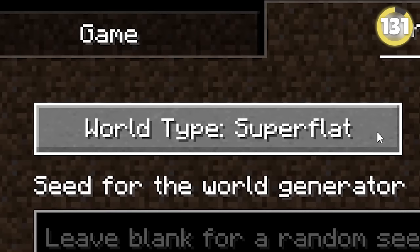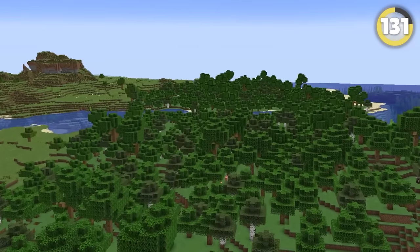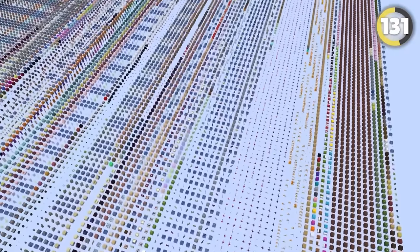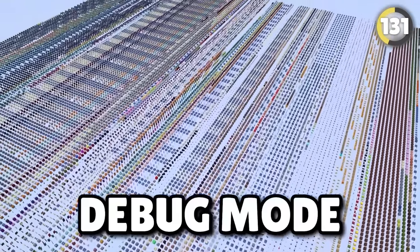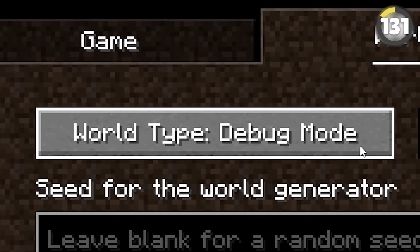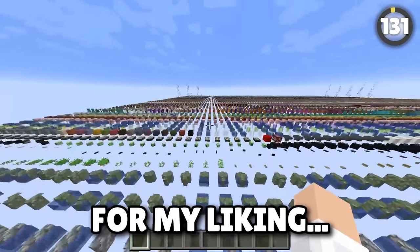When you create a world in Minecraft, you have a couple of different options from a regular world to an amplified world. But did you know there is actually a hidden world type called Debug Mode? It can be accessed by holding the Alt key while pressing the World Type button — and this world is way too trippy.